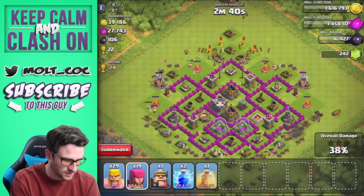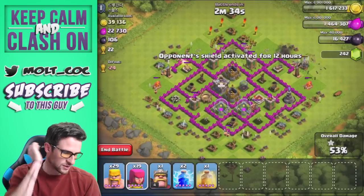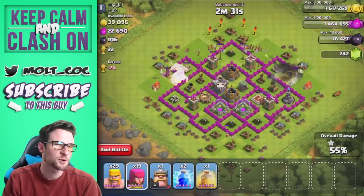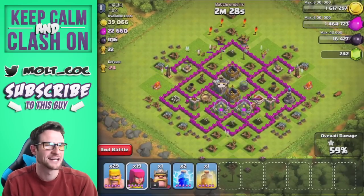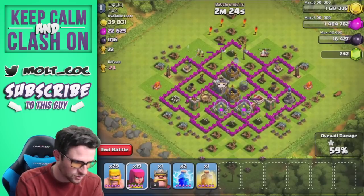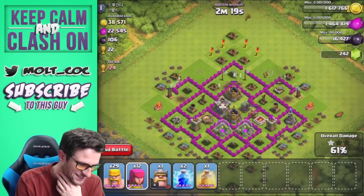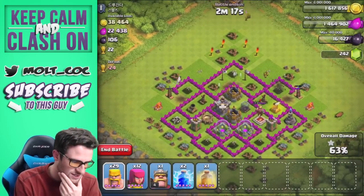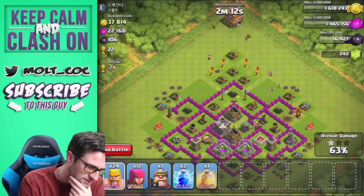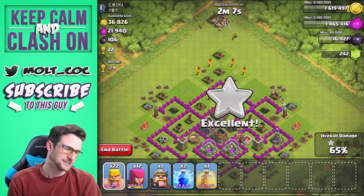Right now we honestly probably won't even deploy too much more so we can keep the majority of our troops. We're pretty much farming the mines and pumps at this point. We're about to get in up at the top and get a little bit more of that gold. They're going to go after the town hall — I want to get in there and try to take out some of that gold storage. I need to get rid of that town hall before my archers will go in there.